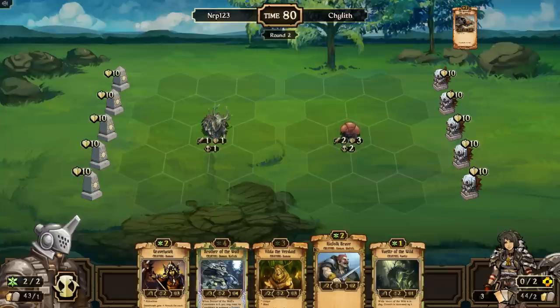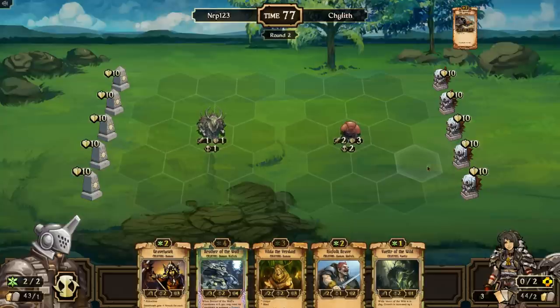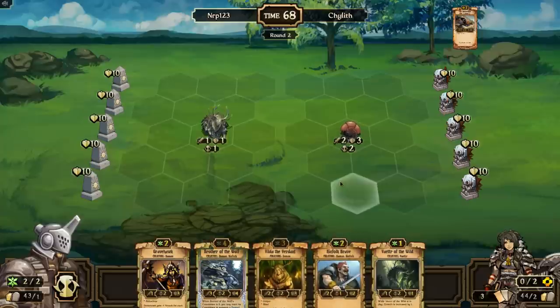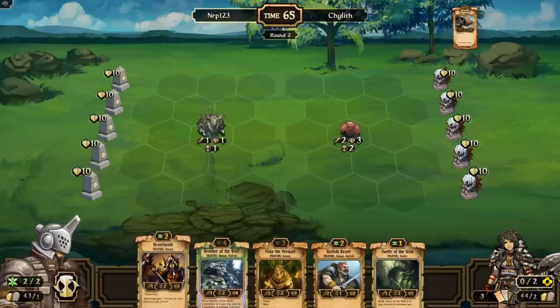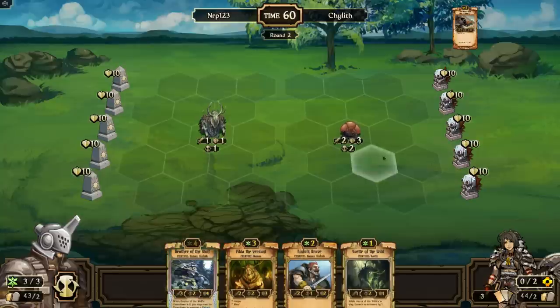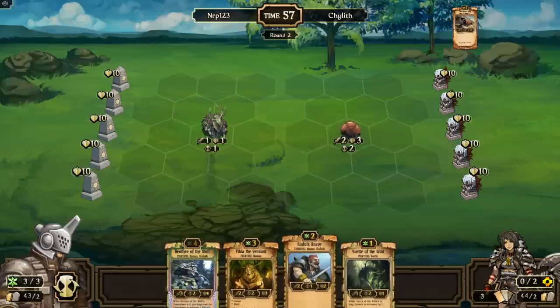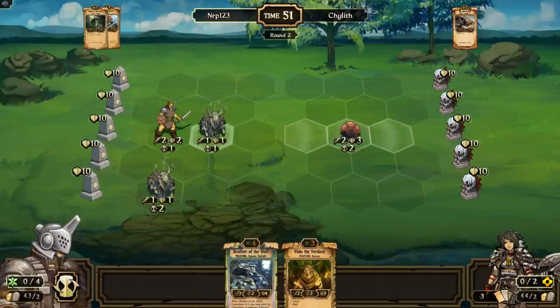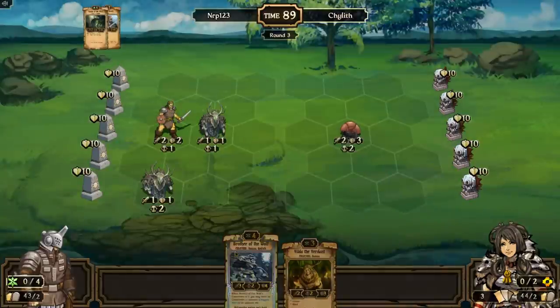I want to get the Brave down — he probably didn't spark last turn. If I get a Brave down I can follow up with a Gunauto. So I'm going to sacrifice the Gravehawk and go for a Brave, placed behind just in case there's an Iron Whip — I'd rather the Vetter die. I'll stick another Vetter down here. He's only at three resources max so worst case he puts a Forge in front for big protection early on.